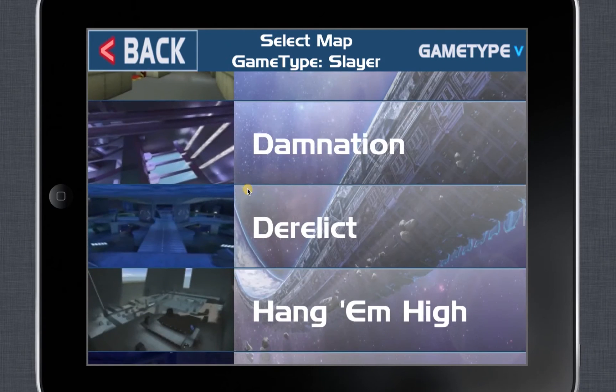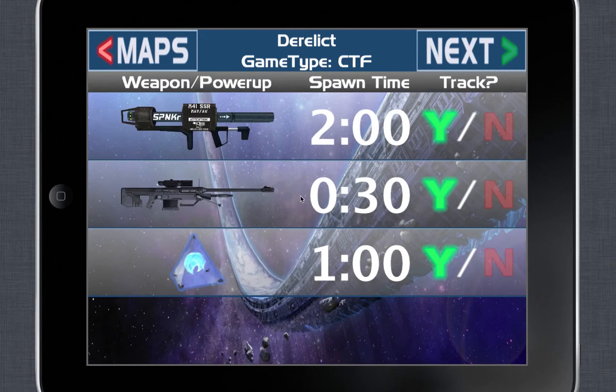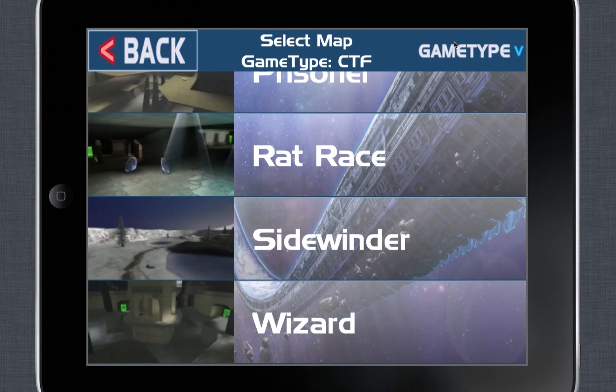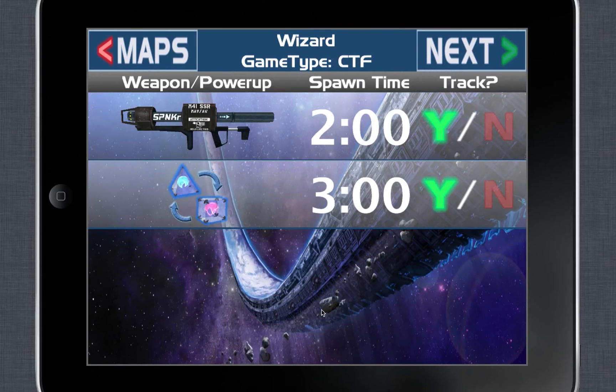The game type you're playing can also have a dramatic effect on spawn times and locations. On Derelict Slayer, the rockets are up every 30 seconds and the two power-ups are up every minute. But if you change the game type to Capture the Flag, Derelict has rockets at two minutes and there's only the invisibility power-up on the map. Similarly with Wizard, in Slayer you see the standard two power-ups every minute, but in CTF there are two rockets in the middle every two minutes and the four power-ups become two, rotating every three minutes.